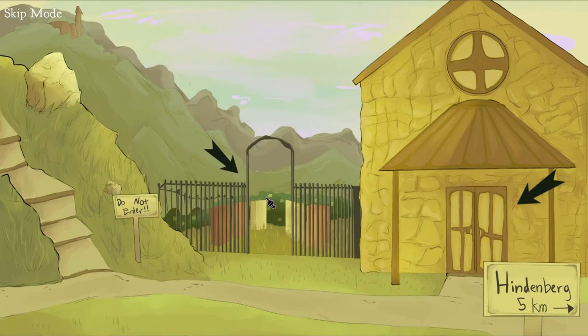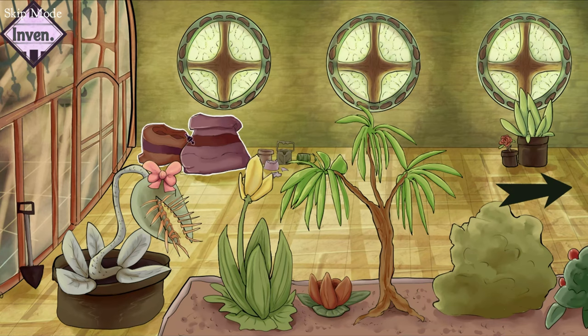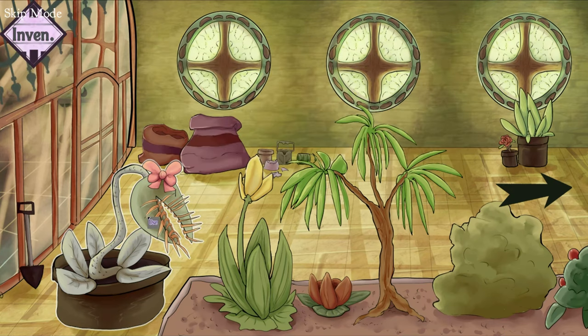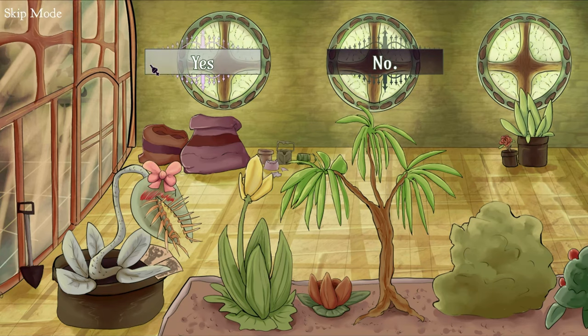Then head back to the house, and enter the conservatory again. Open your inventory, and use the magazine on the plant on the left, then click on the shovel twice, and choose yes to pick it up.